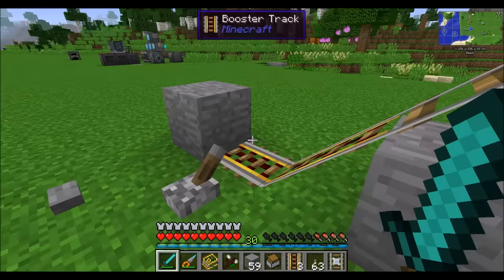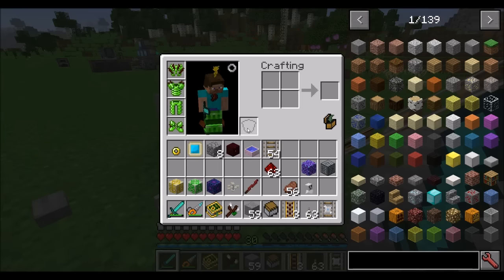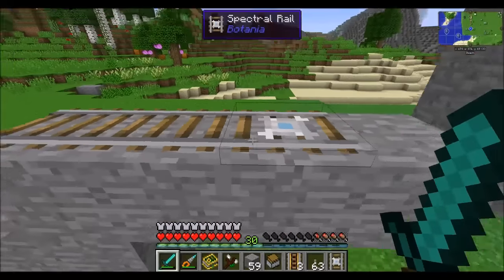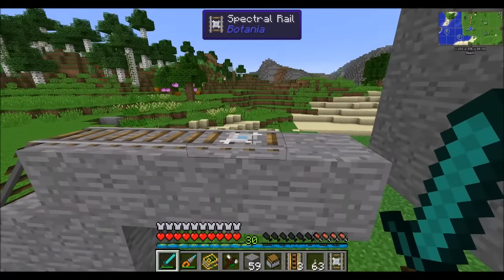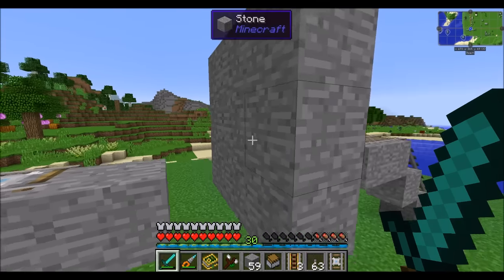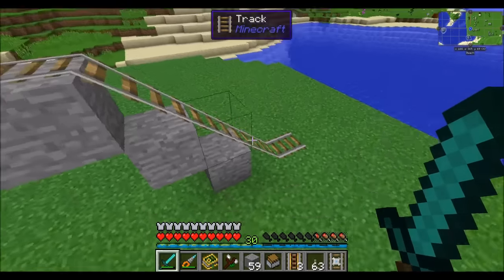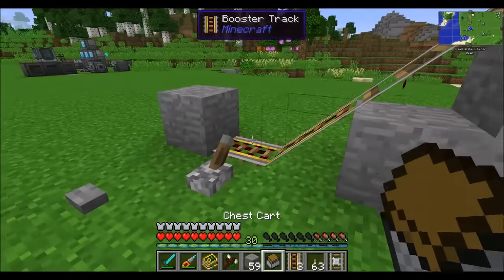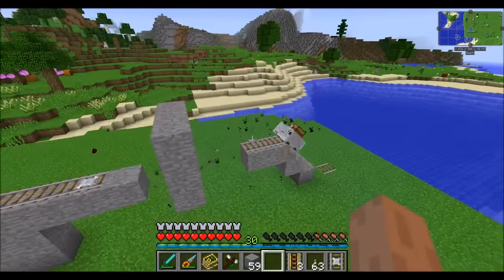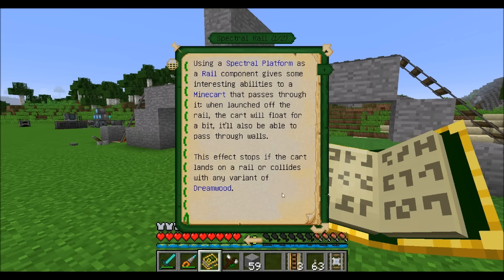The Spectral Rail is a really neat little device. It gives some of the spectral platform abilities to your carts on rails. Anytime a cart collides with this rail, it's going to automatically turn into a specter — sending the cart flying and allowing it to travel through solid blocks like stone. If it collides with another track in the world, it'll stop and land on the track. The cart will also stop if it lands on any variant of Dreamwood.